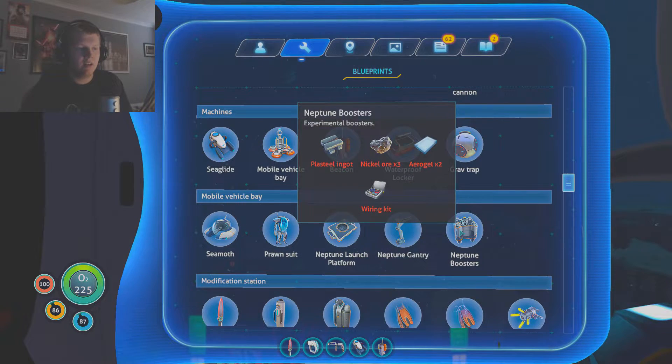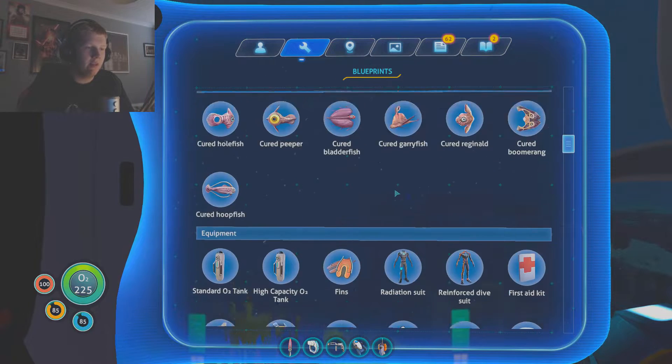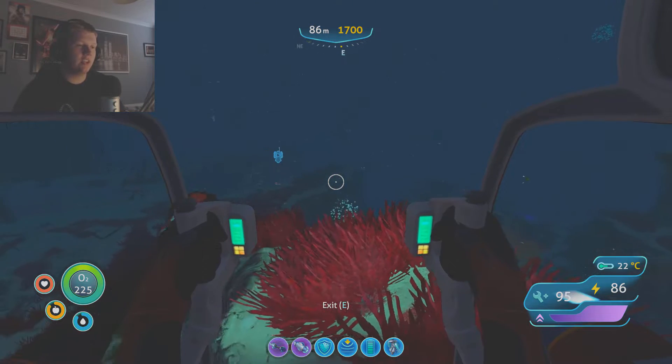I think heading back to the base is the best course of action. I know we could probably get the resources between there and our base - it's just getting past the sea dragons every single time. What do we need for aerogel again? We need ruby and gel sack. I think the best course of action is to head down.